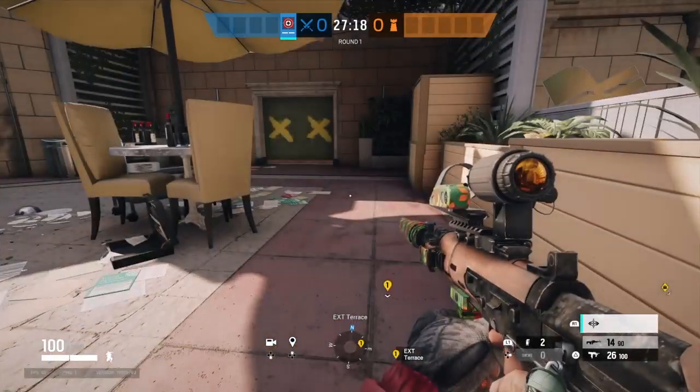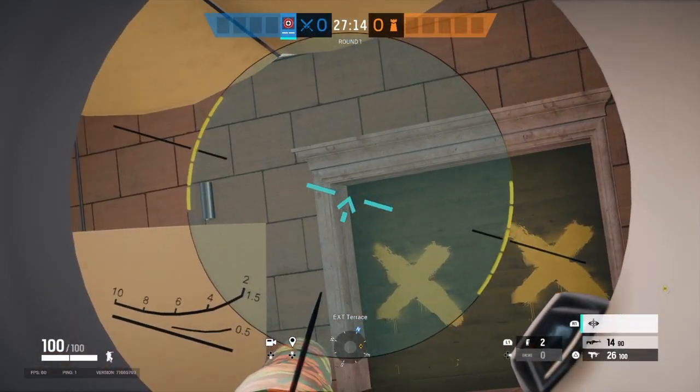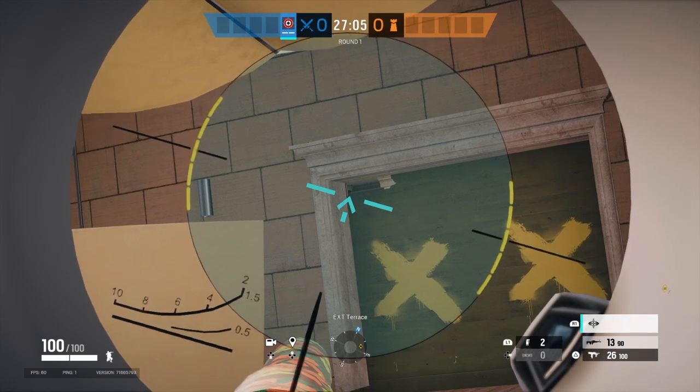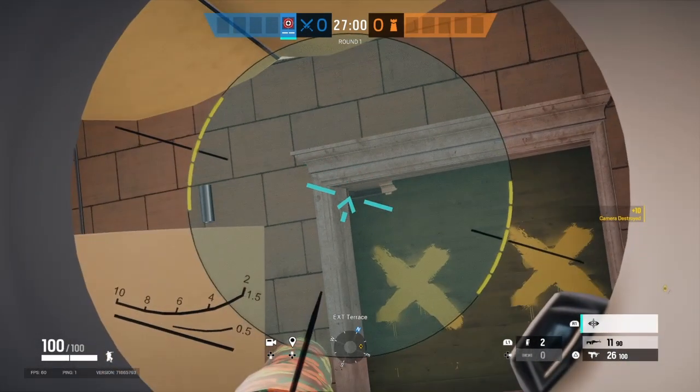I like to ping it because as soon as that ping goes away, you get that little arrow there. Aim into the corner, lean, and then readjust into the corner. Try and aim for the bottom part of that barricade panel — the bottom half. Also make sure that you're really hugging that left side.